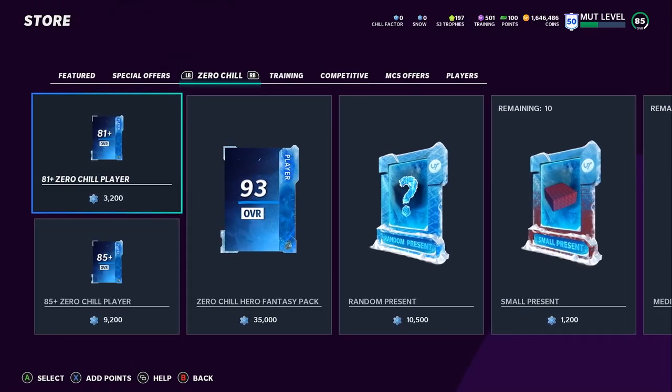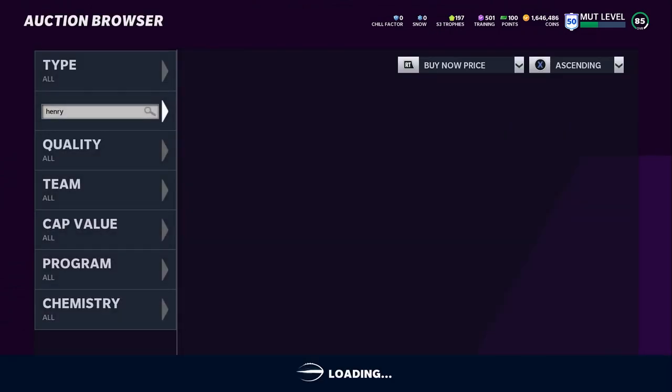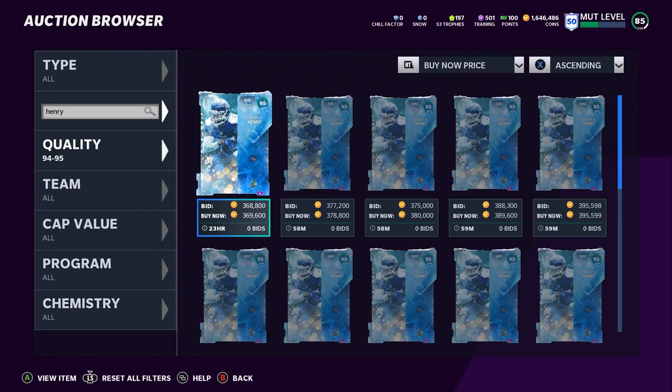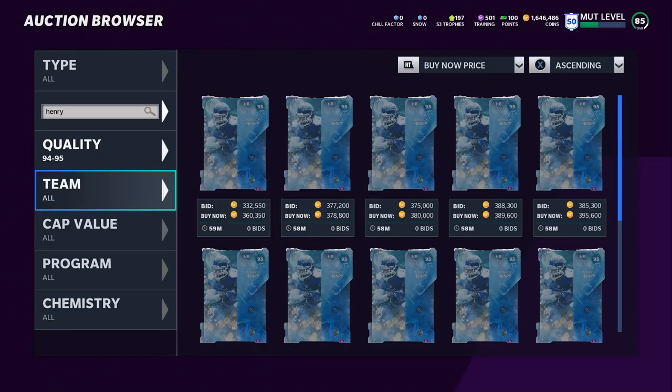Again, the conversion rate changes sporadically throughout the day. Derrick Henry is 391k right now, but that could simply end up being 370 or 425 later. I can't definitively tell you whether or not this is the best option — that's why I didn't really go through the exact math. The formula is: coin amount divided by the currency amount. So if it's 369k divided by 20k snow, that tells you the coins per snowflake.